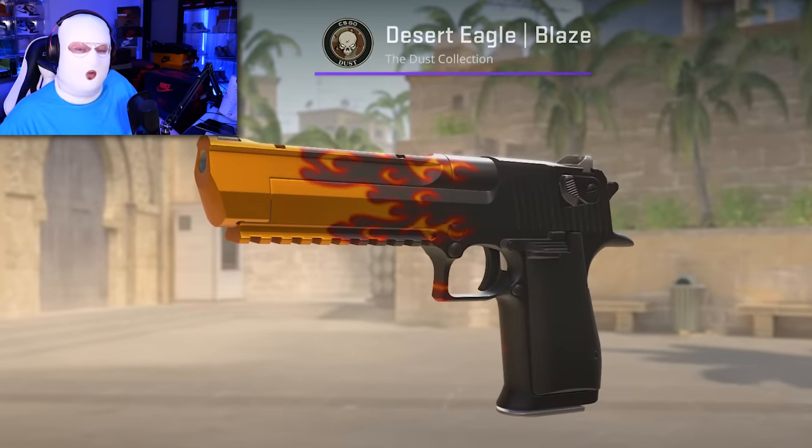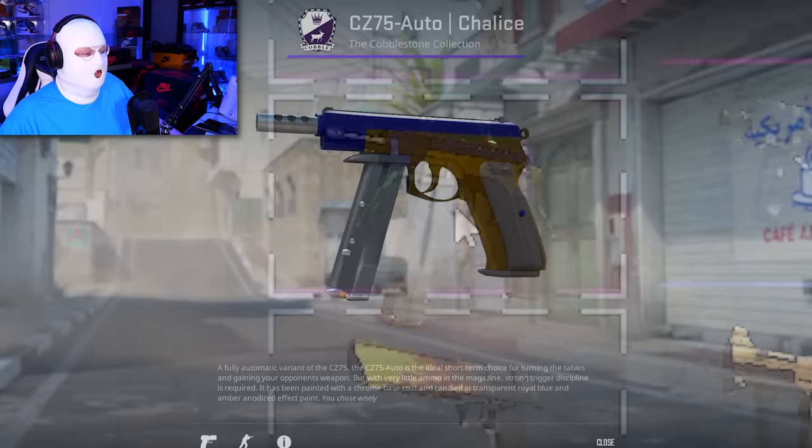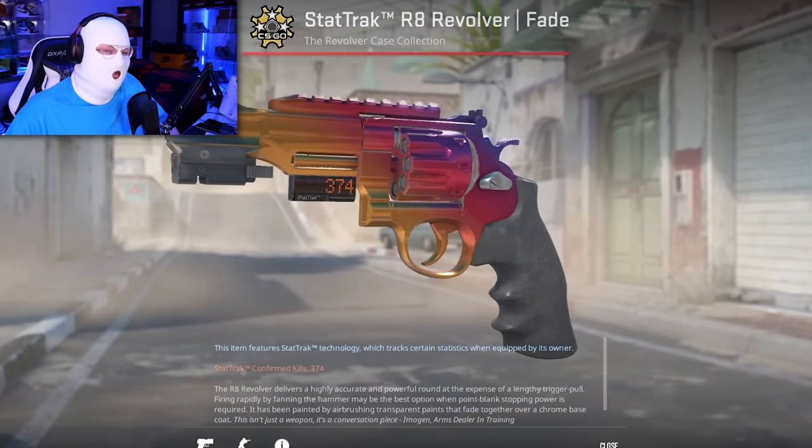In this list I've included StatTrak skins but not souvenir skins, since souvenir prices fluctuate wildly. So StatTrak yes, souvenirs no. Starting with the CT side, the starting pistol is either a P2000 or a USP. The most expensive P2000 is the Ocean Foam at $318, but the USP is the clear winner at $550. For the four other pistols: Desert Eagle Blaze at $750, P250 Nuclear Threat at $450, CZ Chalice at $357, and the 5.7 Hyper Beast StatTrak Factory New at $308.